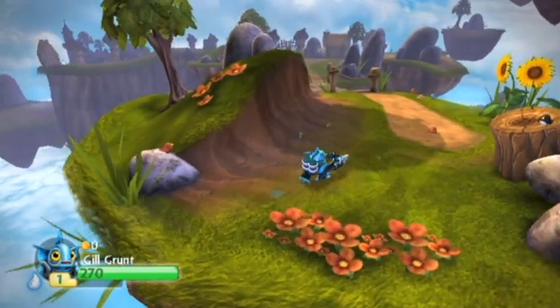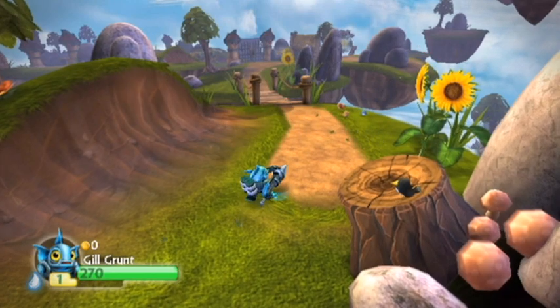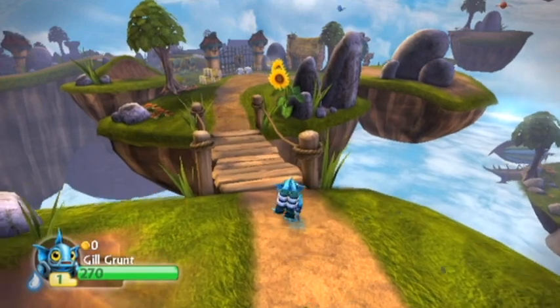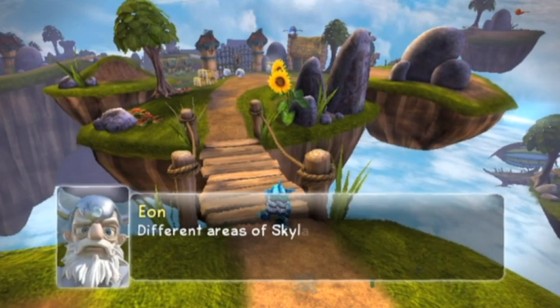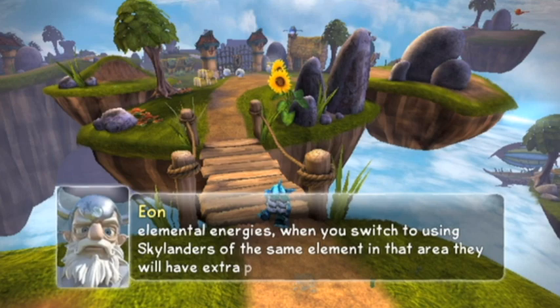Flynn's gone. Our main objective here is to find Callie, who's one of the NPCs that will help you out in the game. You'll see what she does if you don't know. Different areas of Skylands have different elemental energies. When you switch to using Skylanders of the same element in that area, they will have extra power and reap extra rewards.